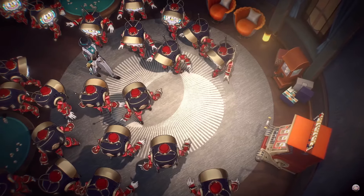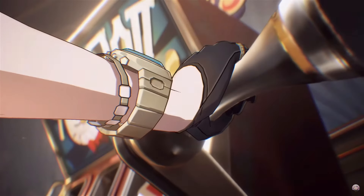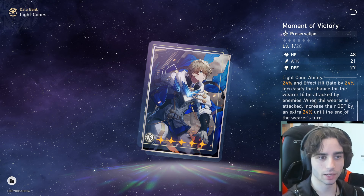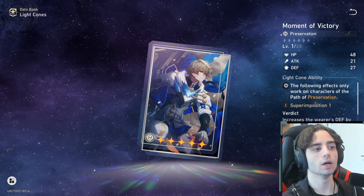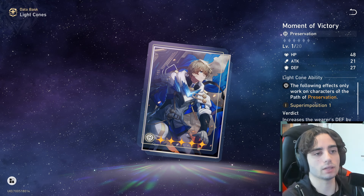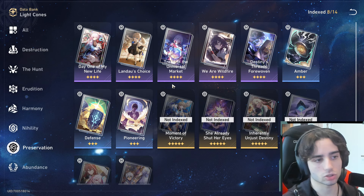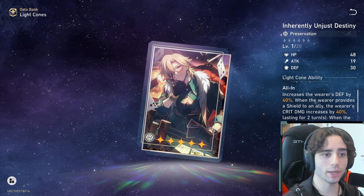Aventurine is also a very free-to-play friendly character — you just need one copy and he's very good. You don't even need his signature light cone because there are a lot of good four-star preservation light cones that work with him. One really fun option is Gepard's light cone — it increases the wearer's defense by 24%, increases the chance for the wearer to be attacked by enemies, and when the wearer is attacked, defense increases by an extra 24%. Aventurine wants to get hit to fuel his energy flow, so getting more defense when hit is extremely solid.